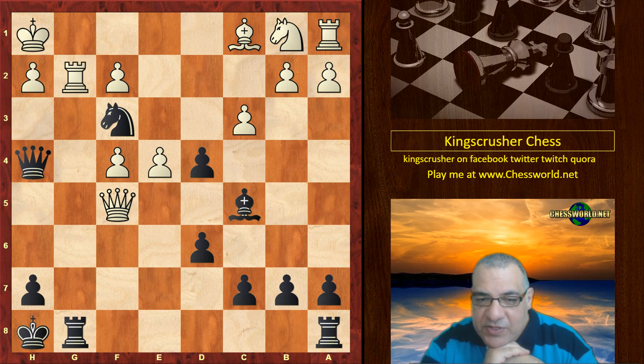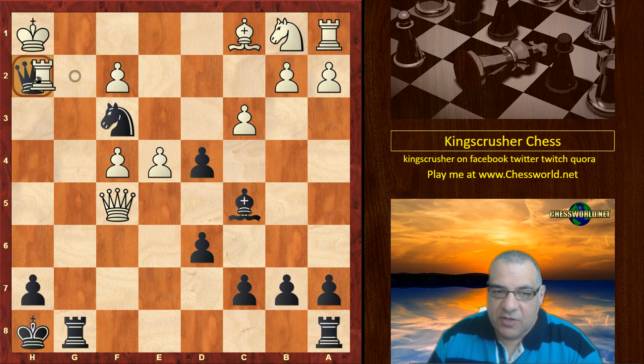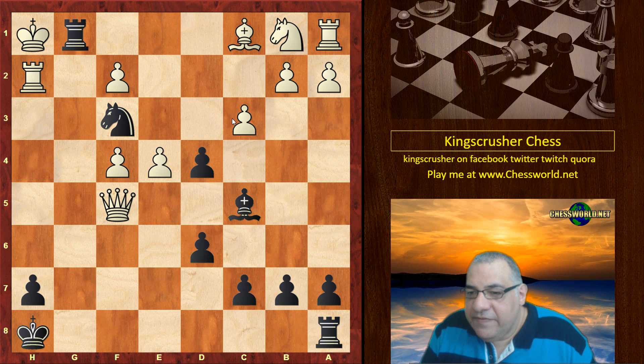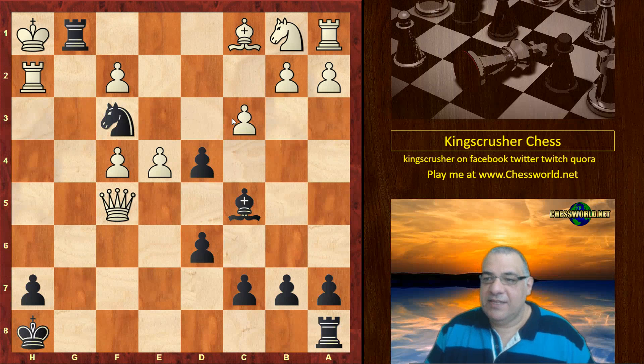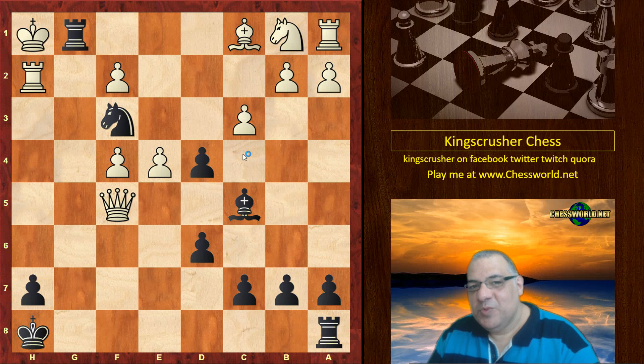Queen takes h2 — beautiful! And now Rook g1 checkmate. A lovely little game here from William Steinitz, our first world champion, played in Vienna 1860. Hope you enjoyed the aesthetics of that one. Comments, questions, likes, and shares appreciated — thanks very much.